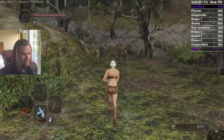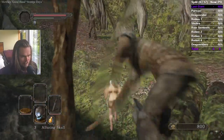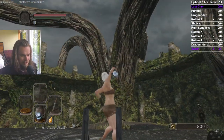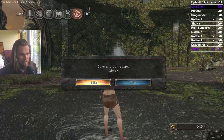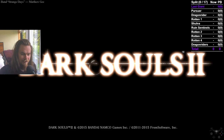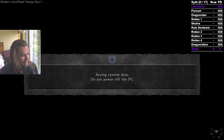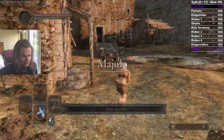The archer up here can shoot at a wide range of times — he can shoot way earlier or later than expected, unlike Scholar where he shoots at the same time every time. There's also a possibility that the enemies up here aggro right away. If they don't, just throw the skull and run straight to the fog gate.